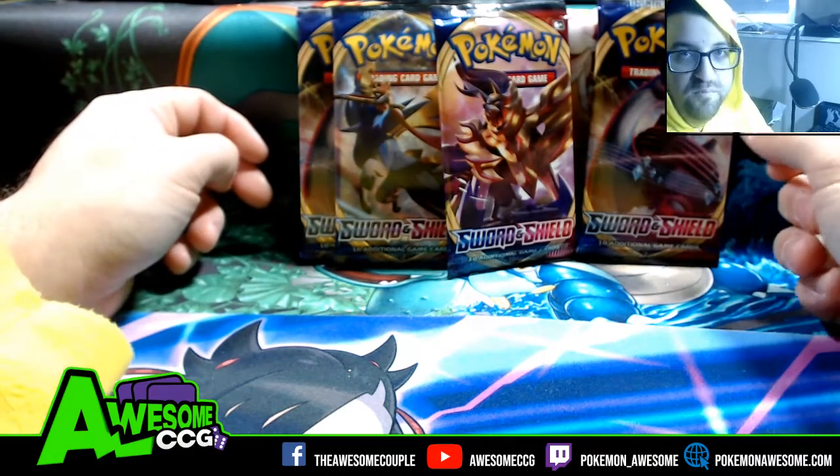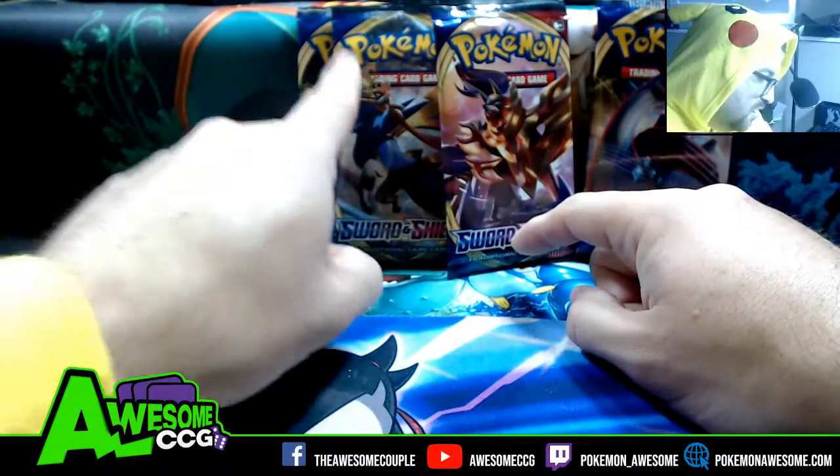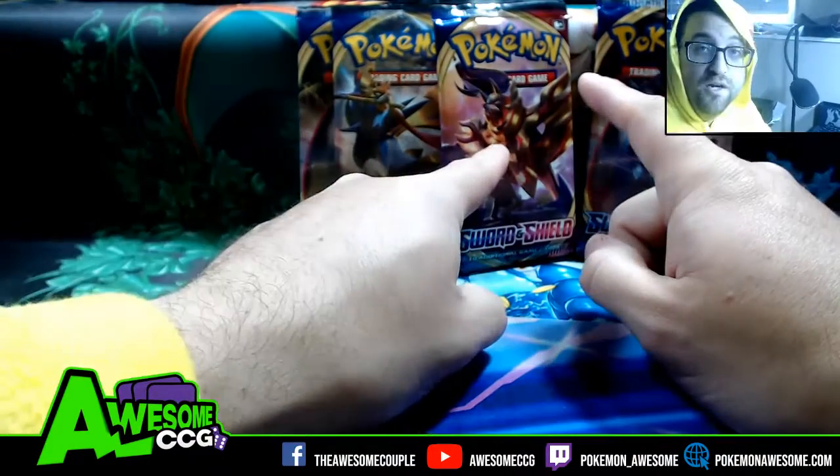What's going on people? Jamie Awesome here bringing you four more packs. We're doing Sword and Shield with the original Doggo with Sword and Doggo with Shield.